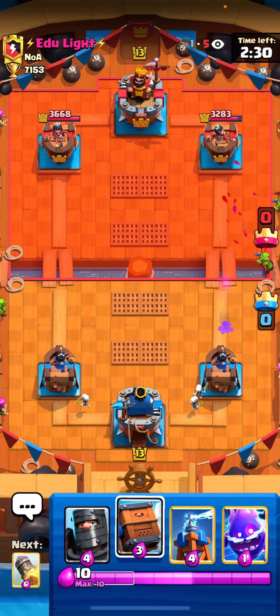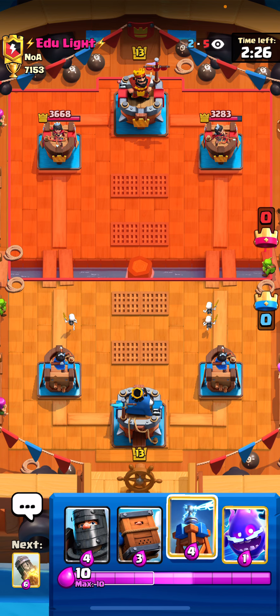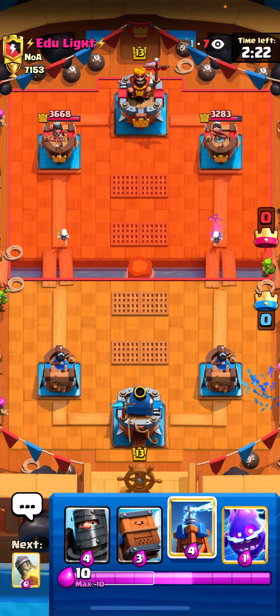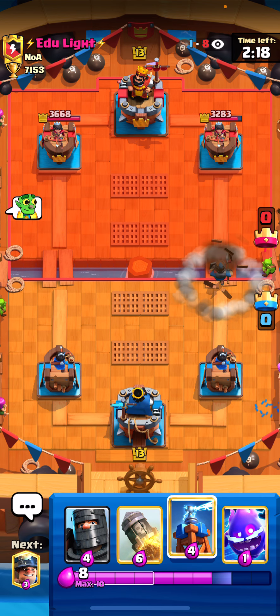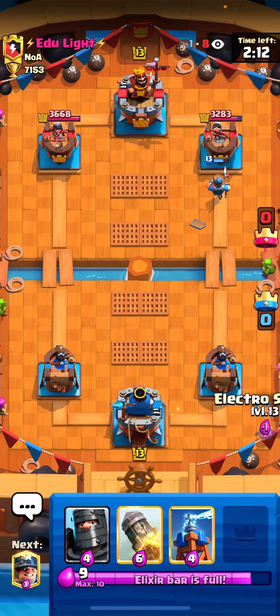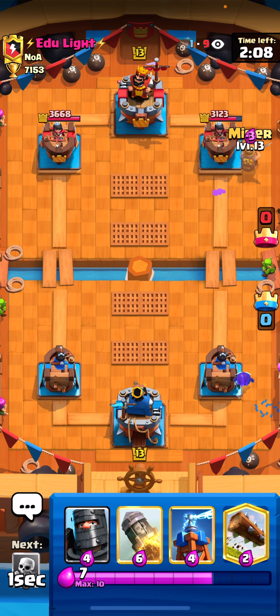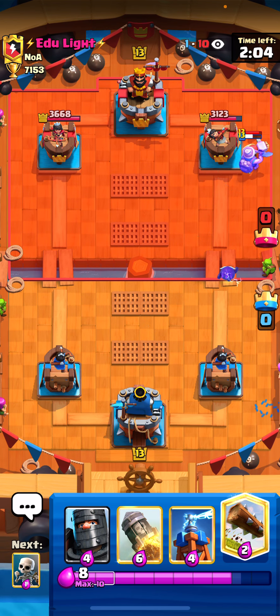Let's see if we can go skeletons. Our opponent is not playing anything, so we just want to go for a royal delivery at the bridge here. He just has bar barrel — not sure what he's playing. The recruit does get one hit, let's go for a miner. This guy's playing really patient, he's going for a lumberjack, so it's probably going to be golem.